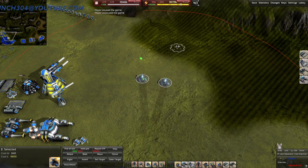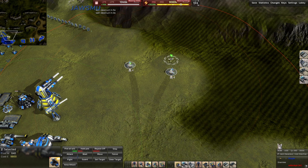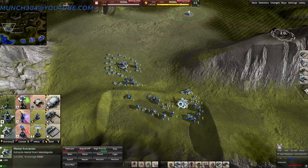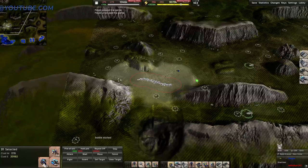Next up we have the self-destruct hotkey, Control B. This is very important especially if you're going to be using large units that you know will die on the enemy line — I would recommend doing this every time. Another way of using it is if your mexes are surrounded by early harassment: Control B them and they will blow up and kill the units around them.